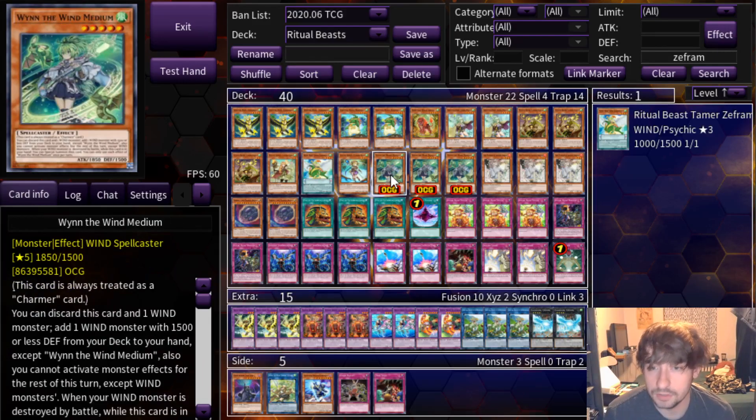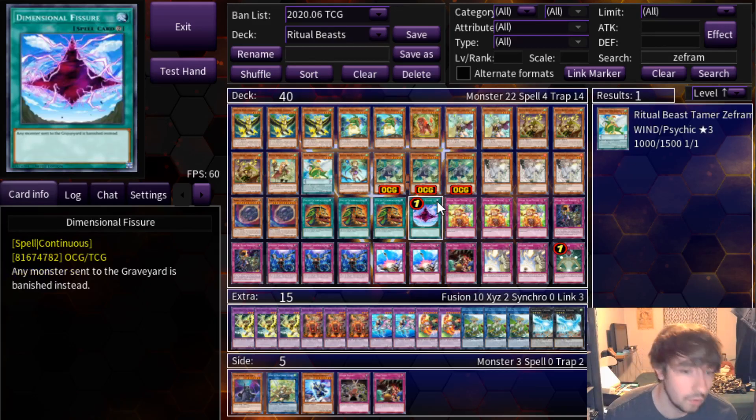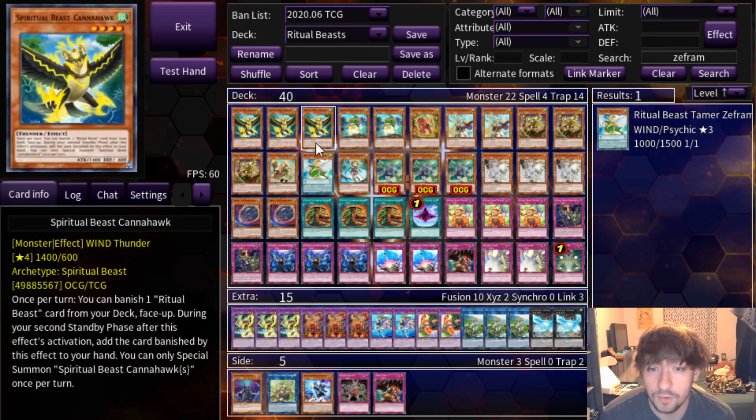Then we get to the other new card — Wind the Wind Medium. We don't have it confirmed for any sets yet, but we know we'll get it at some point. If you don't know what this card does, you can discard it alongside any other wind monster to add any wind monster with 1500 or less defense from your deck to your hand. So it searches any wind monster with 1500 or less defense. That's the main thing.